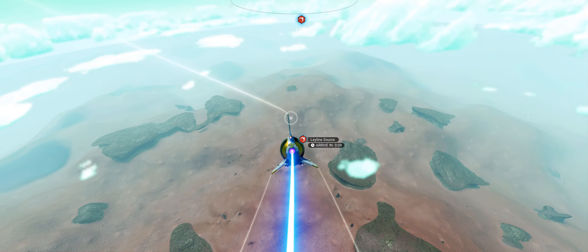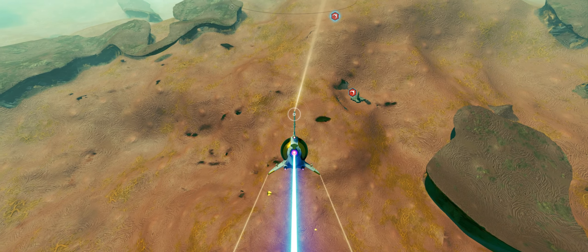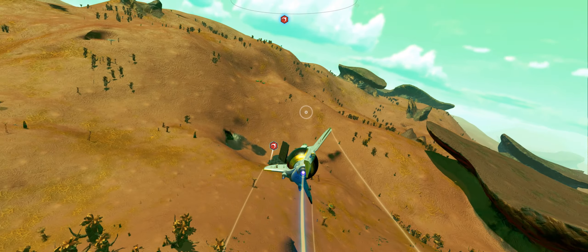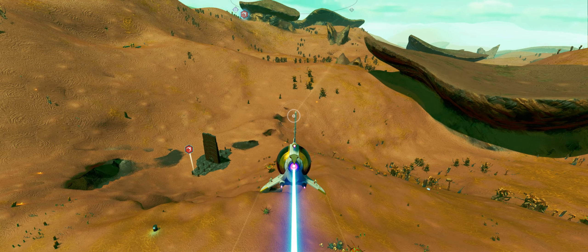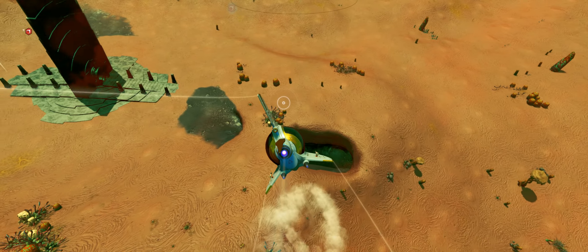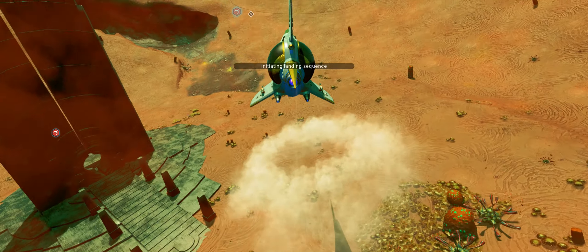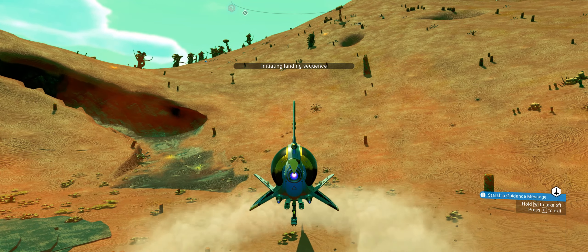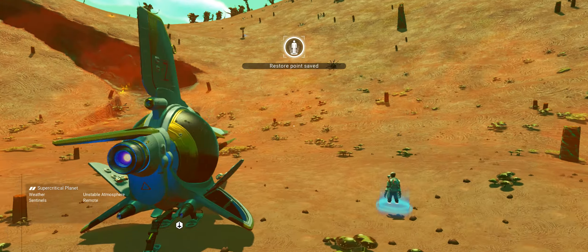Right, let's go. And there's a portal, cool — in the system we found items in. But before I accept this, we're going to put a base here, just a basic base. Hopefully. I like the colouration of this planet as well.